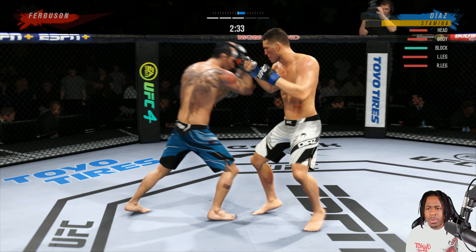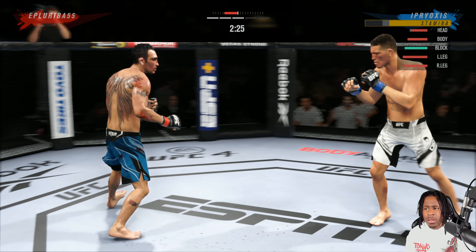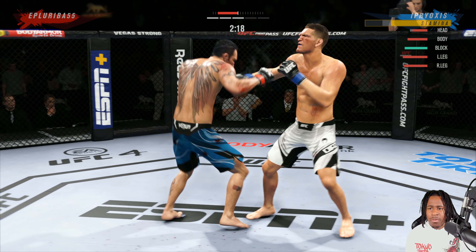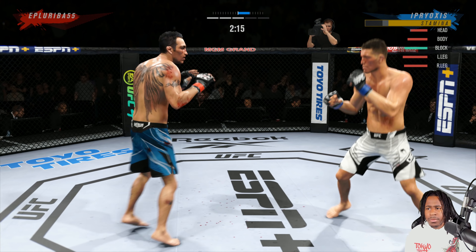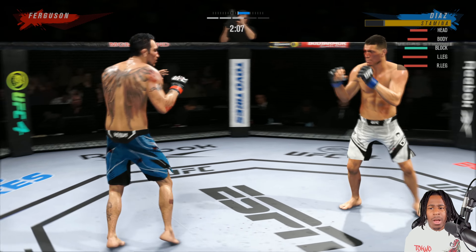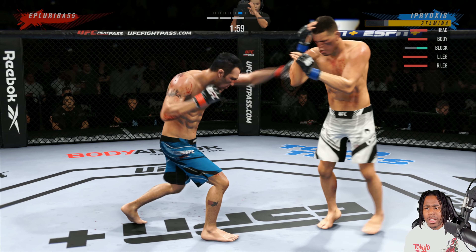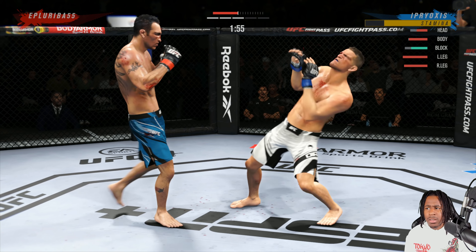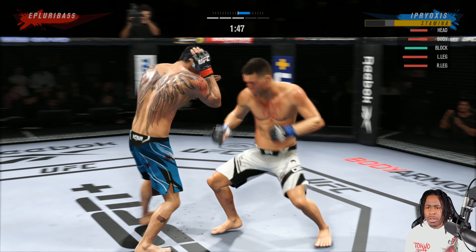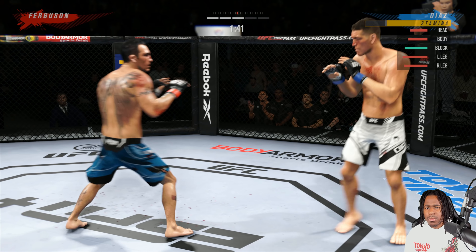He threw a kick in the pocket — we punish him. He catches me with the uppercut, that was really clean. I threw a cross followed by a jab then a cross — I wanted to start with the cross because it's a power punch. You can see I'm doing some real good work in this round with the boxing. Just gotta be careful not to get hit with flying knees. Nice front kick — punish.